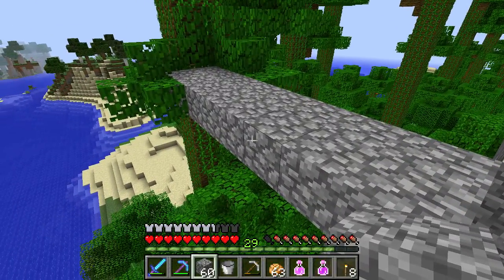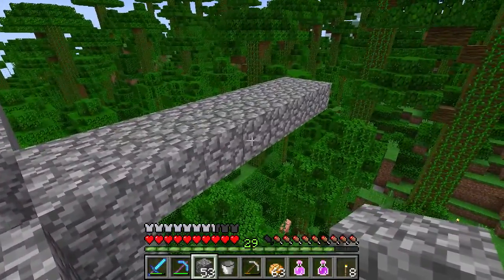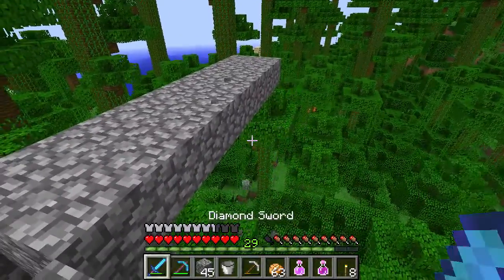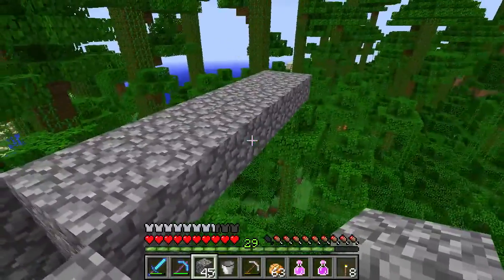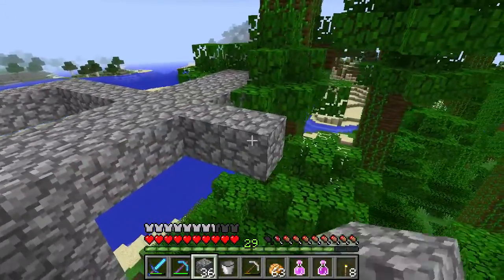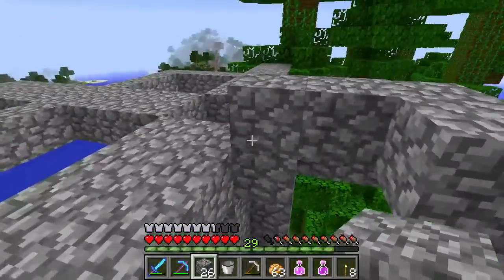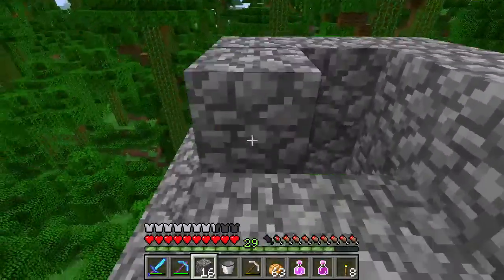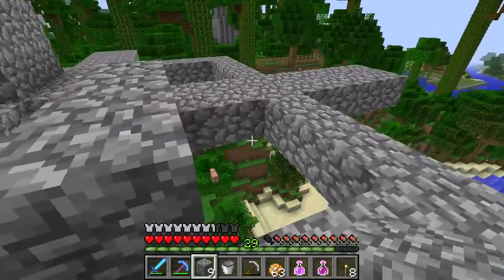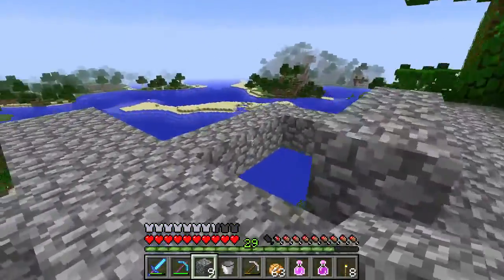Now that we have that, we need to build our three-block extensions. We build here, then here — just like that on each side. The idea is we'll be building platforms that mobs can spawn on in these areas. We'll do it identically on this side as well. Now we need to build these platforms — I was told you can make them hollow so you don't have to put that middle piece in. We need to do that all the way around, and then we'll need a second set of platforms too.